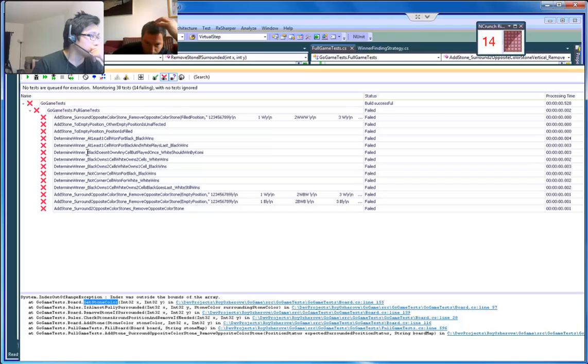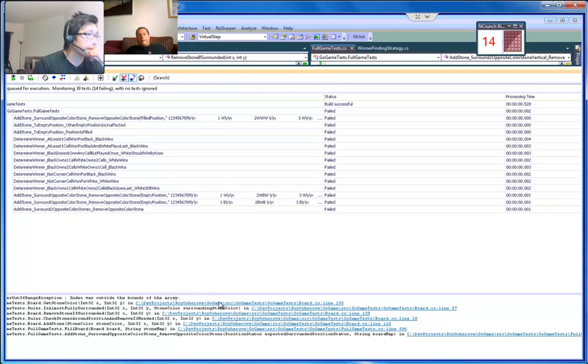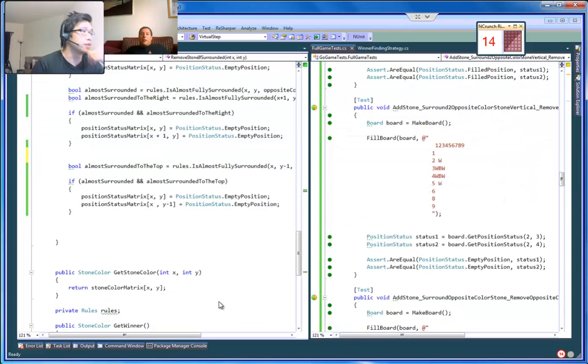But what if getStone returned 'edge' when out of bounds, then it wouldn't break? And then it's not over, it's not white, and it's not black. That's one way to solve it. That's interesting.